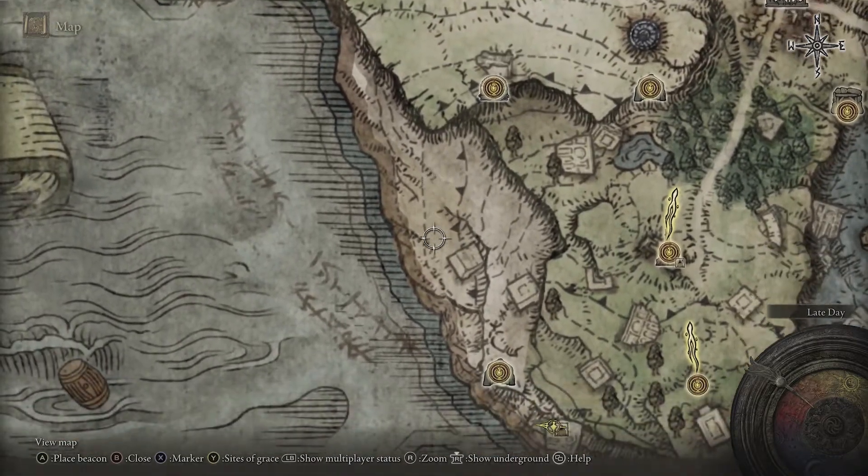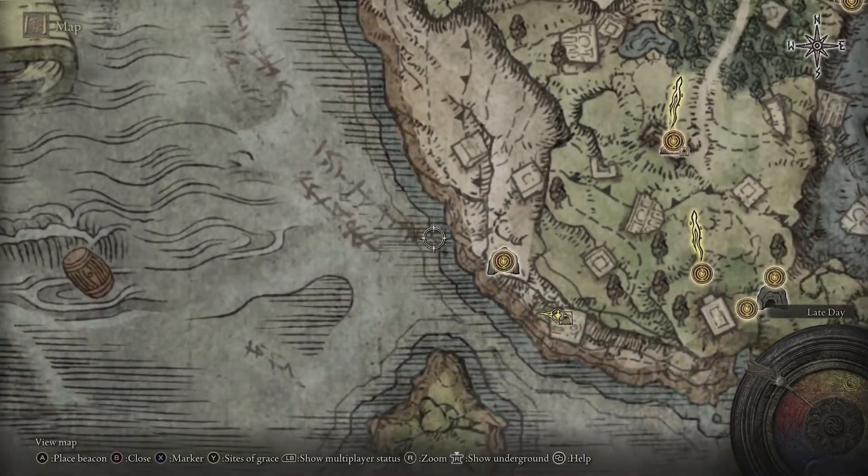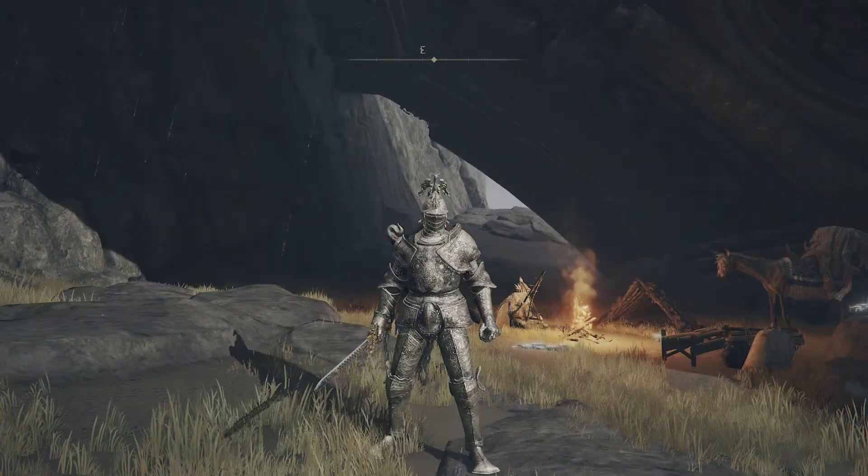You'll find them all the way along there, also on the beach — there are some sitting on the ruin here and also some that are sitting off over here that are easy to attack as well — and then you've got all the components you need for your arrows.